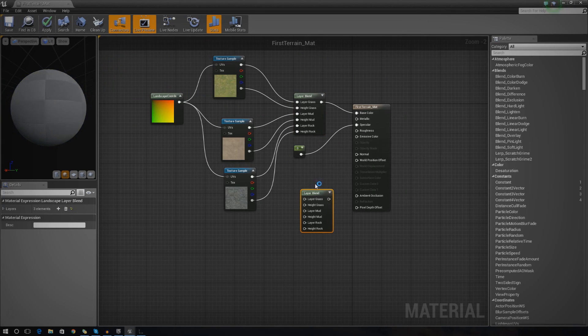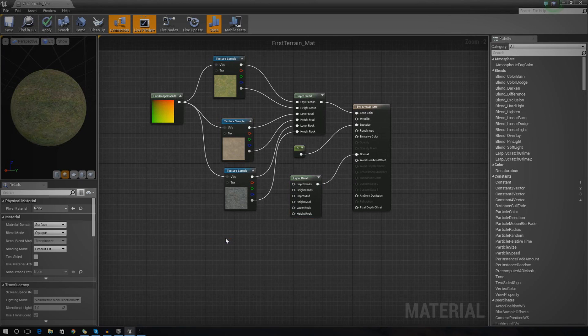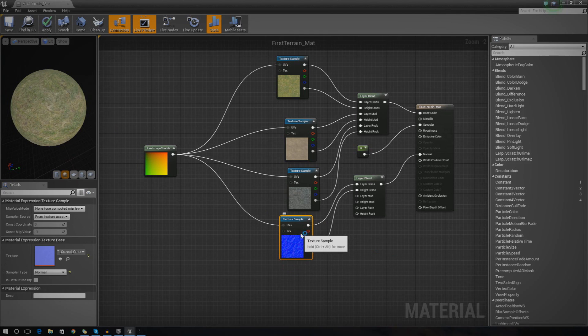We need to do the same thing for normal as we did for diffuse - copy and paste the layer blend node, hook it up into normal, then grab the normal map from the content browser for that particular texture and set it up the same way. I'm going to select it in the content browser, press T while in the graph to add it in. I'll hook up layer grass, set the height to the alpha, and hook up landscape coordinates to the UVs. You can see in the preview it's got a little bit more depth.